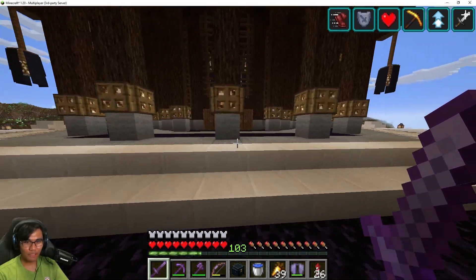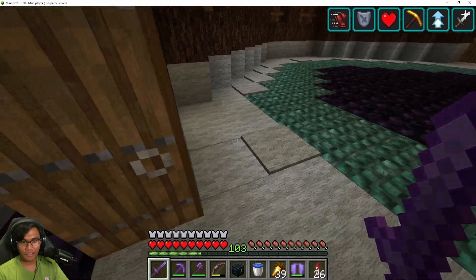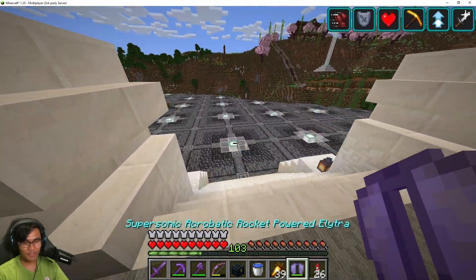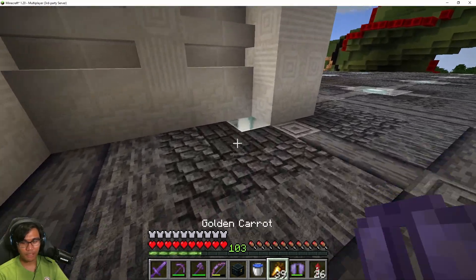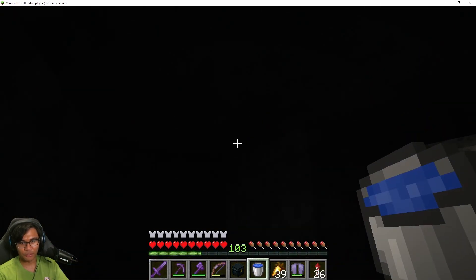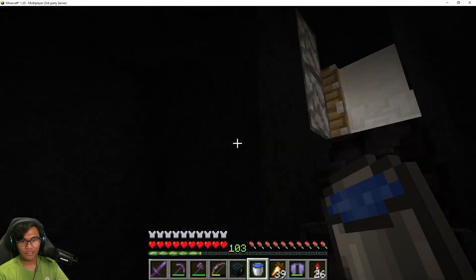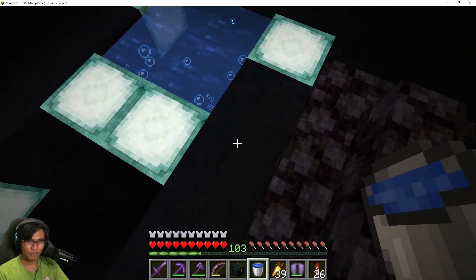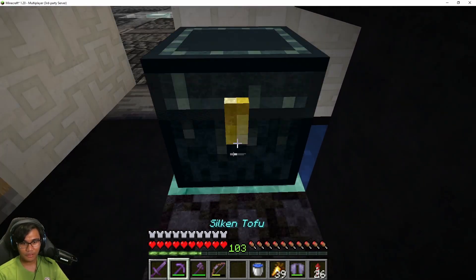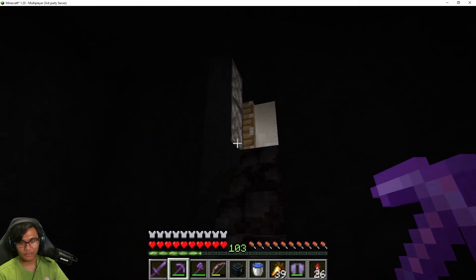Alright guys, so now we are here at the Pagoda and as you can see right in front of it, there's nothing inside the Pagoda. But if you have not visited the ancient city in the server and you crouch, you get a little hint as to where the item sorting is. It's right in here, which is concealed by a calibrated Sculk Sensor, which is something new in this update. I calibrated it such that it would detect block placements.